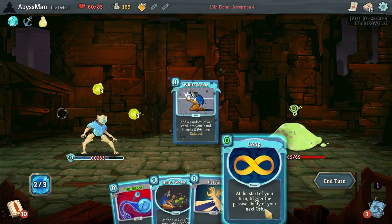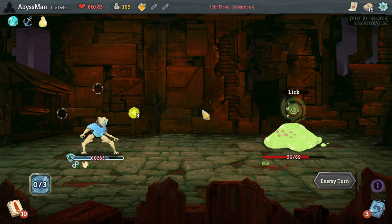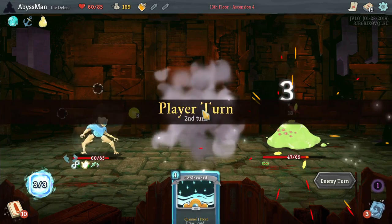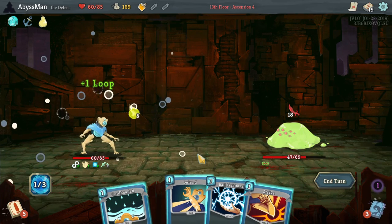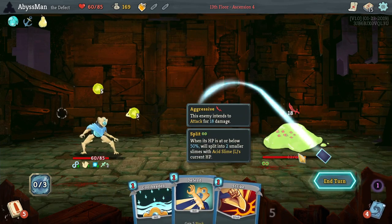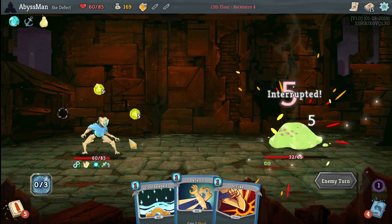Let's see what we can get. We've managed to play everything in our hand — it's a good start. So let's keep looping. That will deal 10 damage, which will put it down to 32. Yeah, forcing it to split.